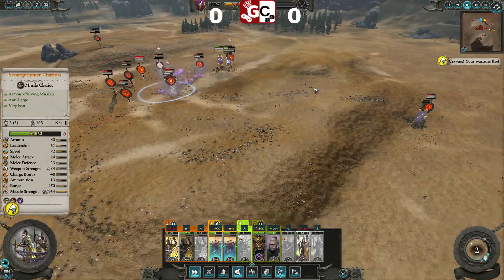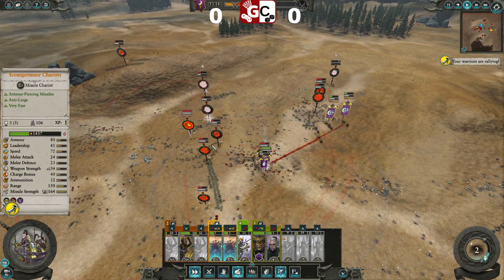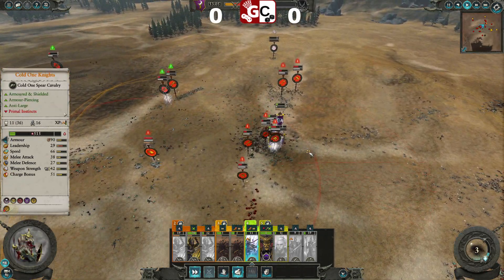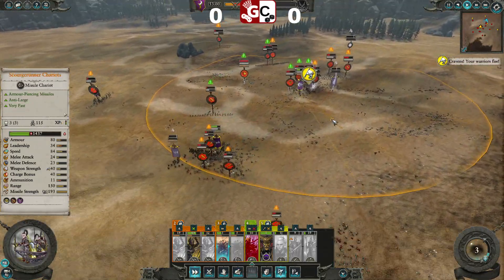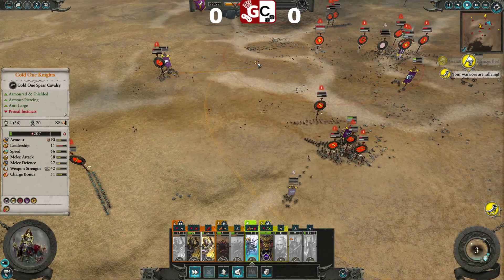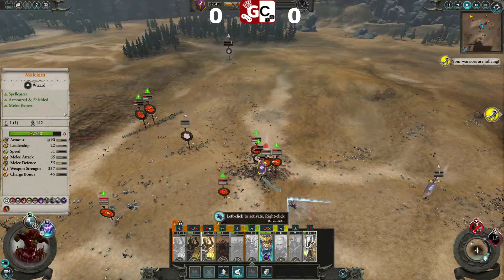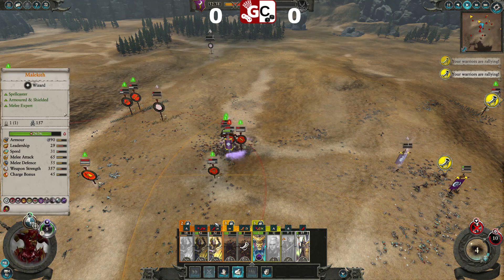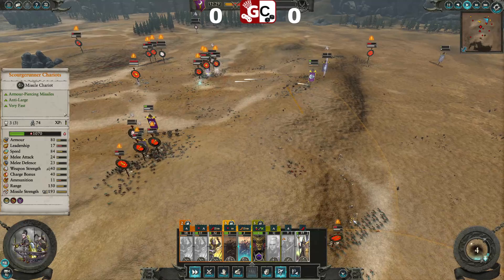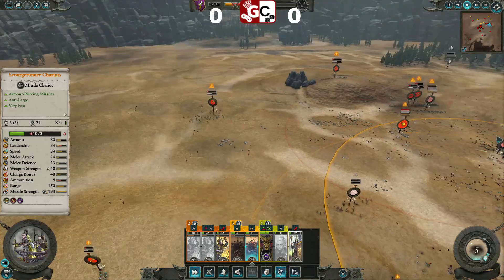Let's see if we can take them down. See if we can get away from those Spears — cavalry are not running. Things are not looking great. They're looking pretty grim actually. My chariots are broken. I don't think they can beat the Saurus. Malekith is still fighting. Let's see if we can finish off this Skink Priest of Heavens at least.